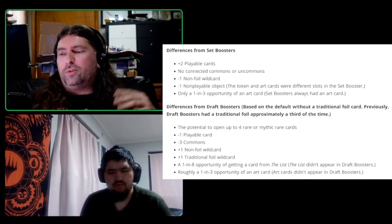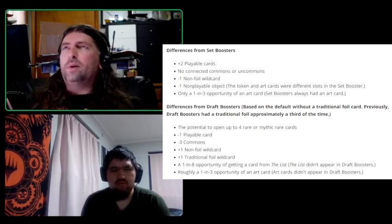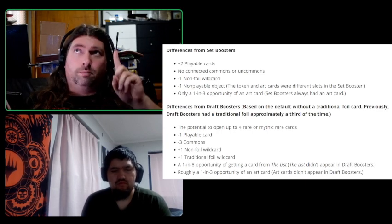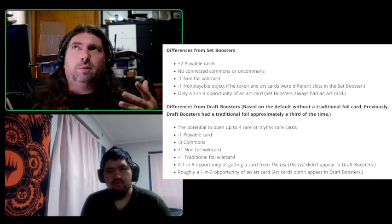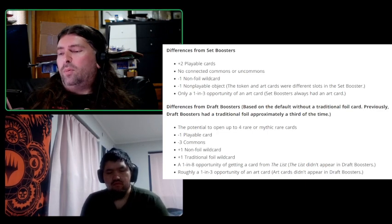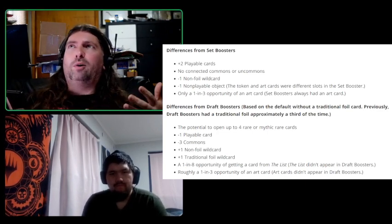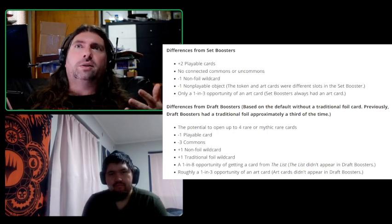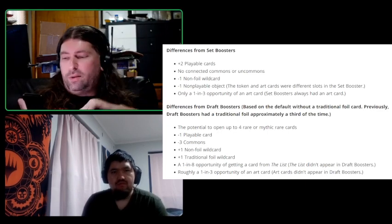Differences from draft booster packs: the potential to open up to four rare or mythic rare cards — it was only one before, or two if you got a foil. One less playable card. Three less commons. One more non-foil wildcard. One traditional foil wildcard — you're guaranteed one foil per pack now. A one-in-eight opportunity of getting a card from the list, and roughly a one-in-three opportunity of an art card.